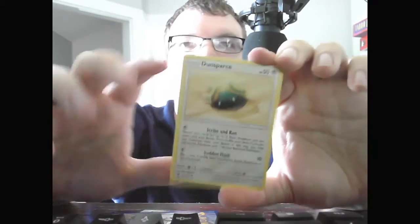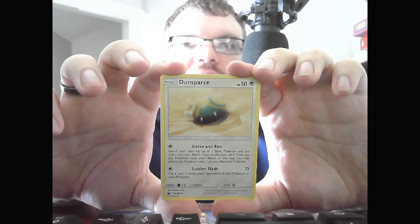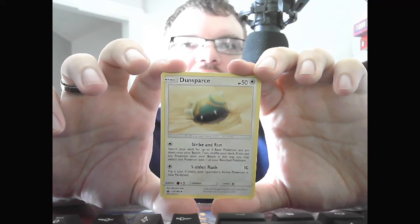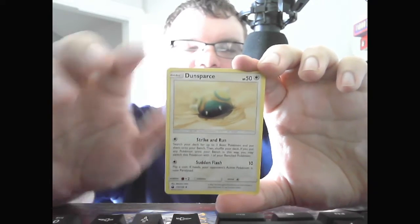Basic Fire Energy. Basic Dunsparce, HP 50 Colorless. Strike and Run — search your deck for 3 Basic Pokemon and put them onto your bench, then shuffle your deck. You may switch this Pokemon with one of your bench Pokemon. Very nice card. Sudden Flash, 10 — flip a coin; if heads, your opponent's active Pokemon is now paralyzed.